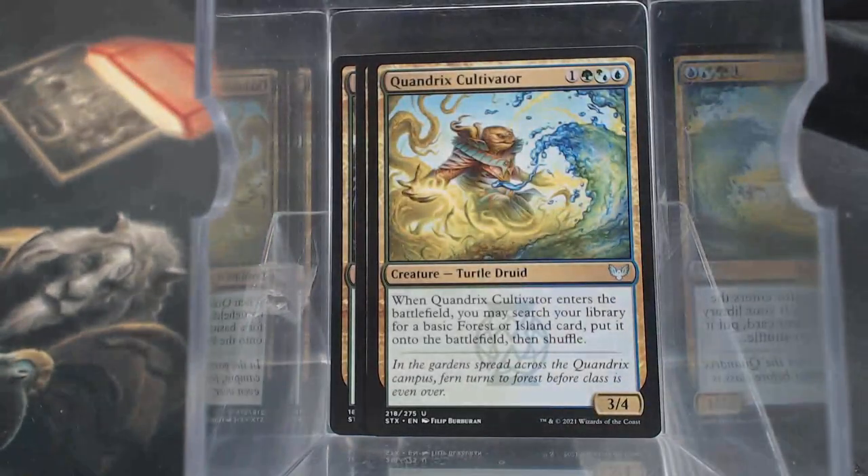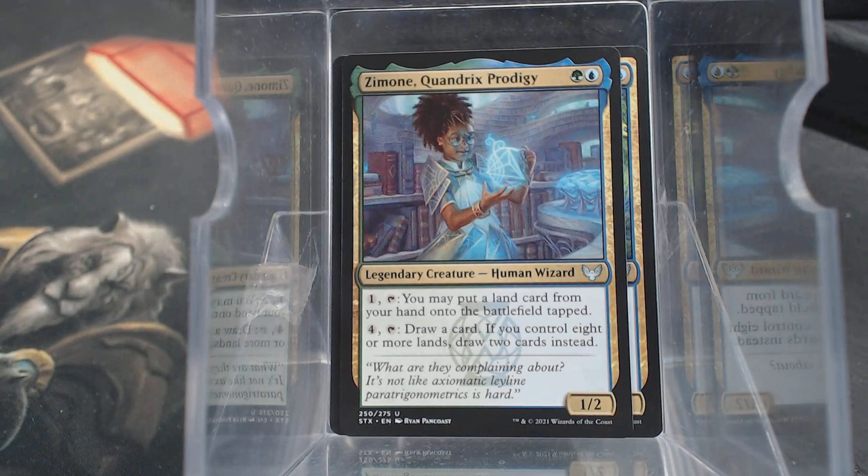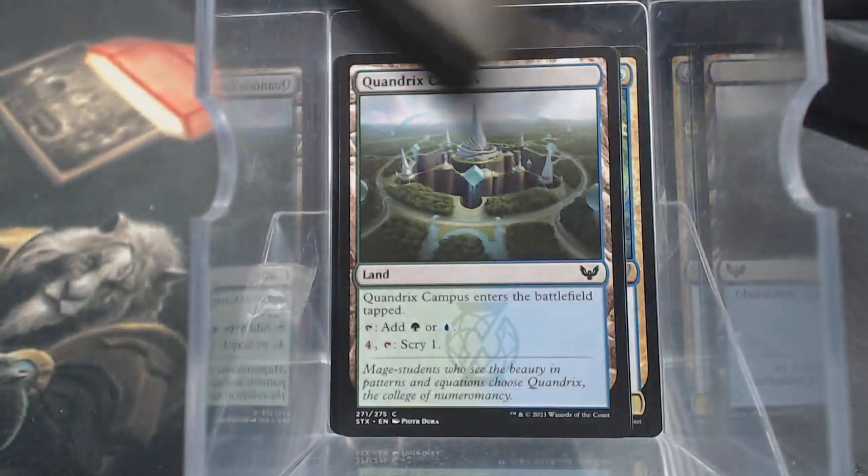Quandrix Cultivator. We gotta read Zemone, because that's a legendary creature. 2 mana, 1/2 Human. 1 tap: make a land drop. 4 tap: draw a card. If you control eight or more lands, draw two cards. This is pretty good. So, Quandrix Landfall - that's probably how I'll build this one. Quandrix Campus. Study Hall.